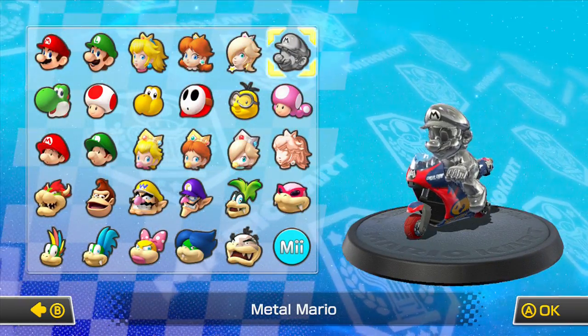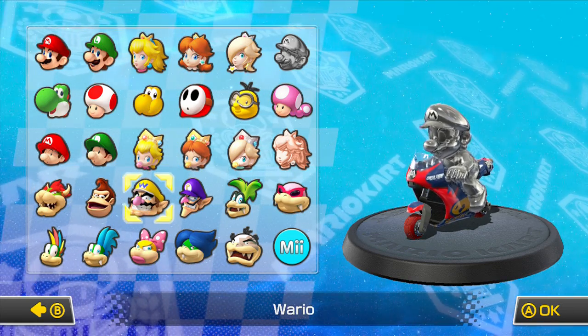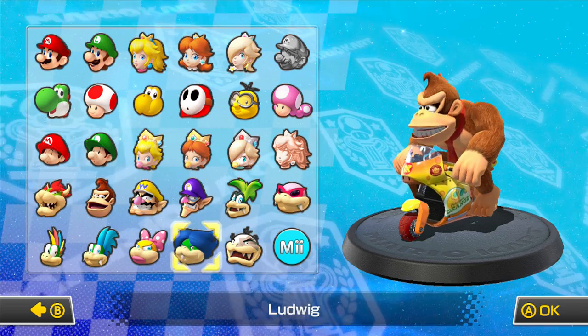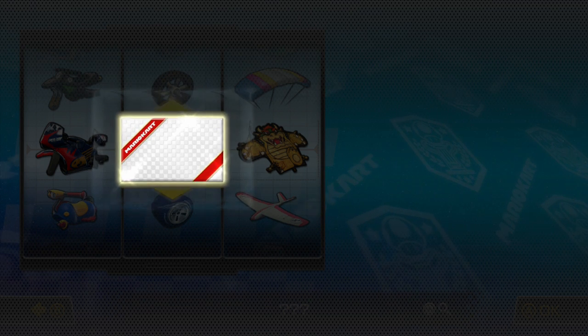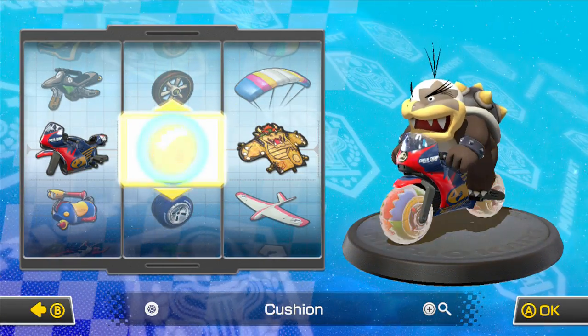I haven't really thought about what character I'm going to use. Definitely going to need a heavyweight. I think I'll go with Morton. This guy's pretty cool. His stats are a lot similar to Roy's. This is the car piece that I unlocked in the last part, I think. Let's see what it is — Cushion tires!